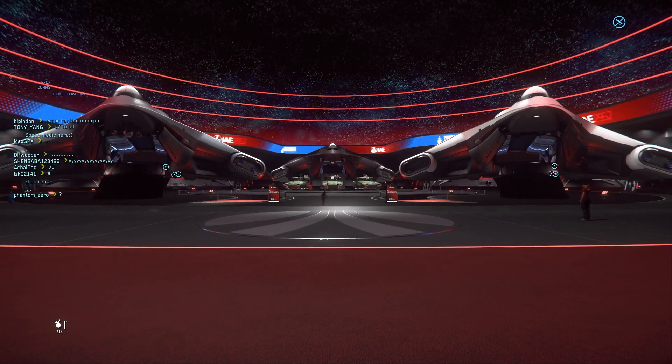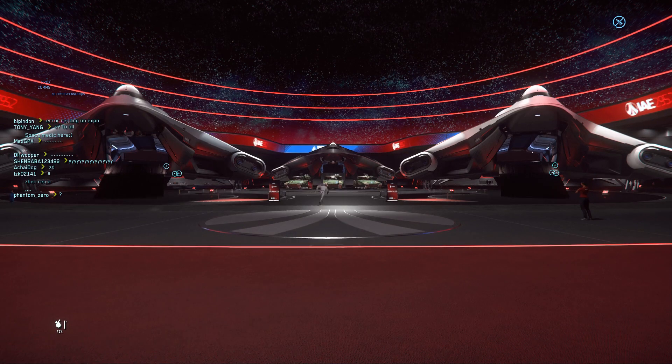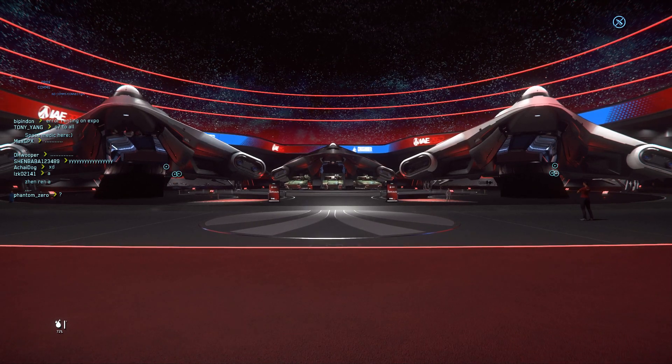Hello everyone, Specter here and welcome to Star Citizen. Today is the 7th day of the 2952 IAE — today is for Crusader and also the Tumbril ground vehicle manufacturer.